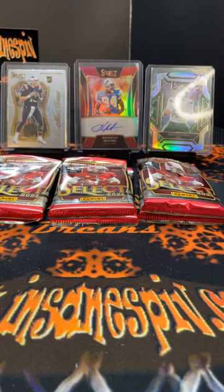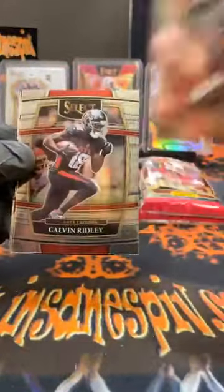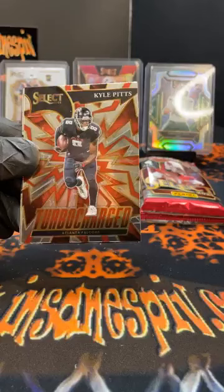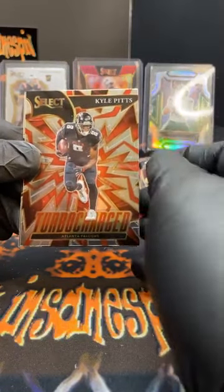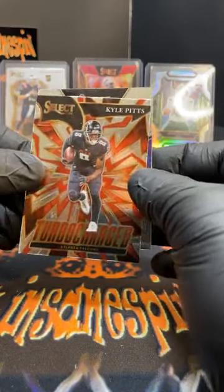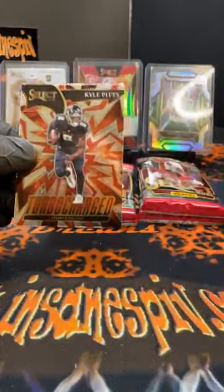Last blaster of the break. We have Kyler Murray on the front of the pack cello — not the card. But it is Kyle Pitts concourse rookie for the Falcons, followed by Ridley also for the Falcons, and Kyle Pitts again. Can we go four for four on the same team? We did not — went three out of four. That's a Hollywood Brown premier level. We had three out of four Falcons in that pack. That one's a turbocharged Pitts.